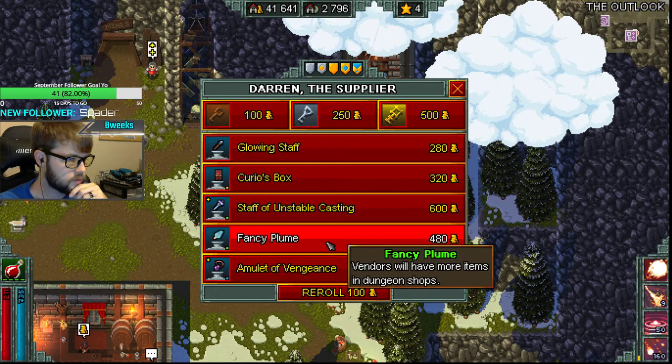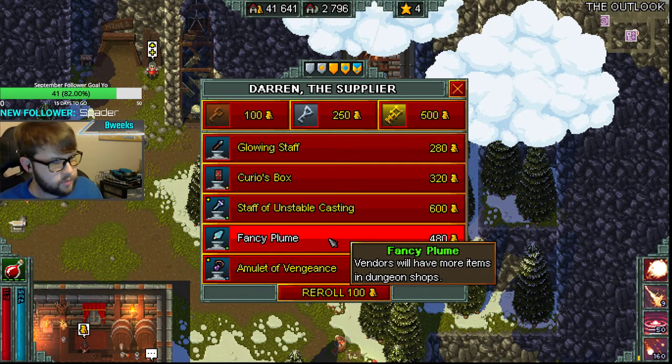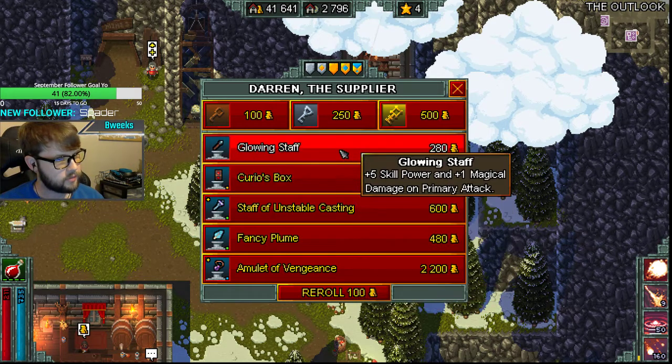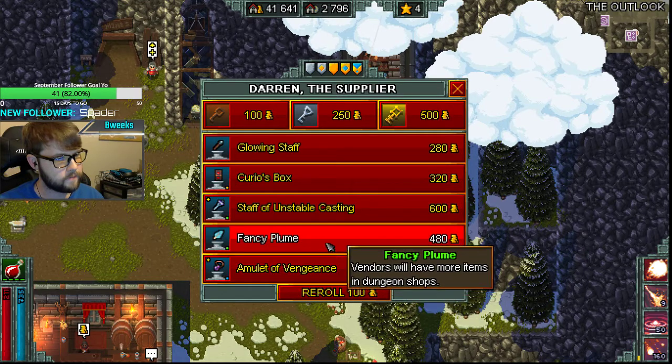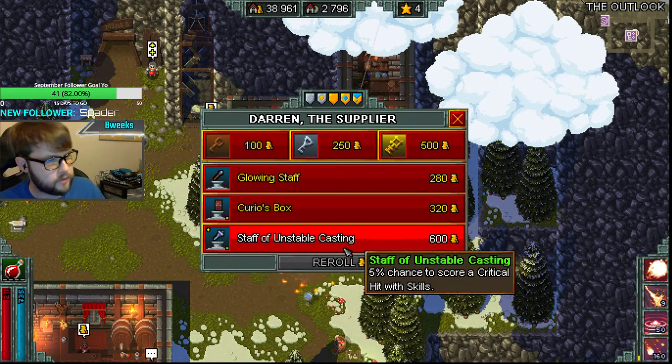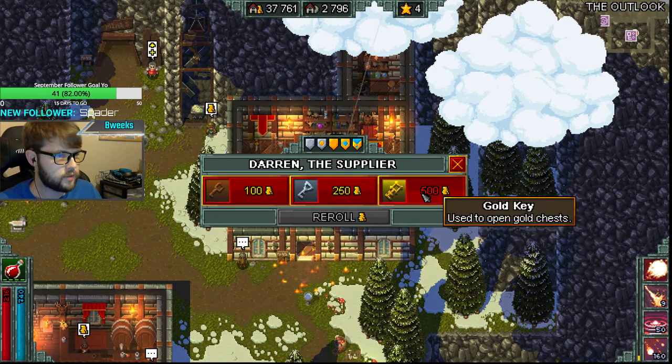I'm not super big on the Fancy Plume, but it will help us get some key items later in the game, so we'll probably roll with this. It's going to be a lot of crit off the bat and that's what's so interesting about it.